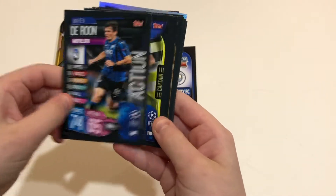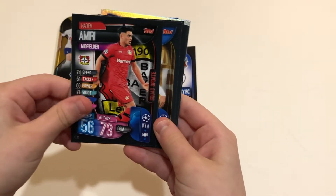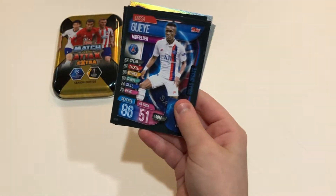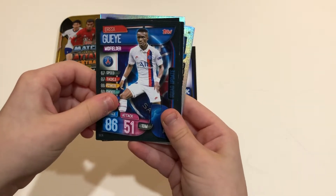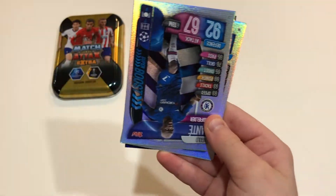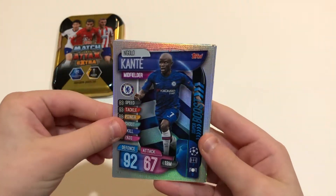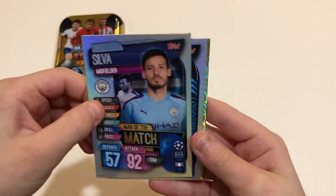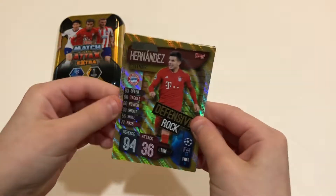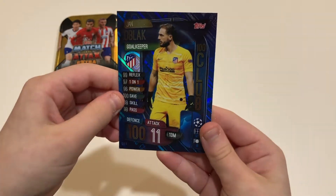Deroon Action, Insignia Captain, Amiri Squad Update, Cavani Club Hero, Zeke, Gay, Furpo, Verratti Action. And here for the four cards we have Conte Superboost, Silk Club Man of the Match, Cruz Superboost, Hernandez Defensive Rock, Holland Hattrick Hero, and 100 Club Old Black.